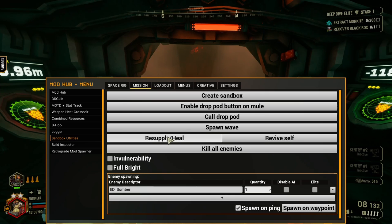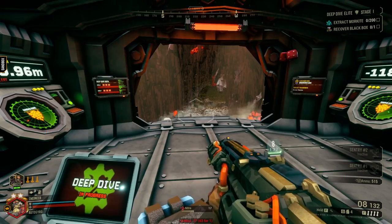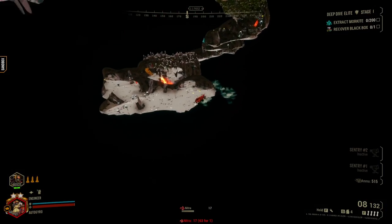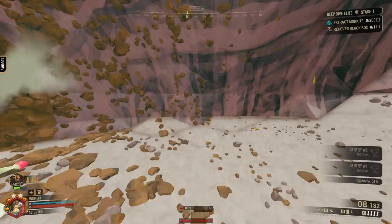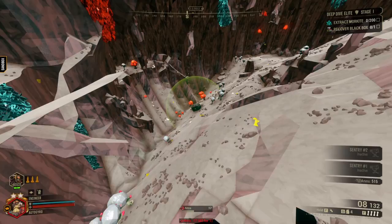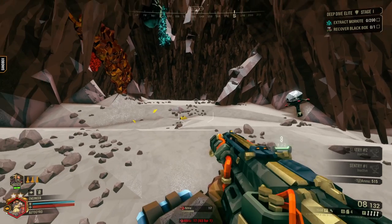If you're here to learn more speedrunning tech, there's a fascinating trick for seeing everything a cave has to offer. Go to the missions tab and click full bright on. You can click invulnerability on as well if you don't want to bother with the bugs that randomly spawn. Now type a period, and then you can use WASD to noclip through the map and see everything. Go to any point on the map, type comma, and you'll teleport to where you're looking.